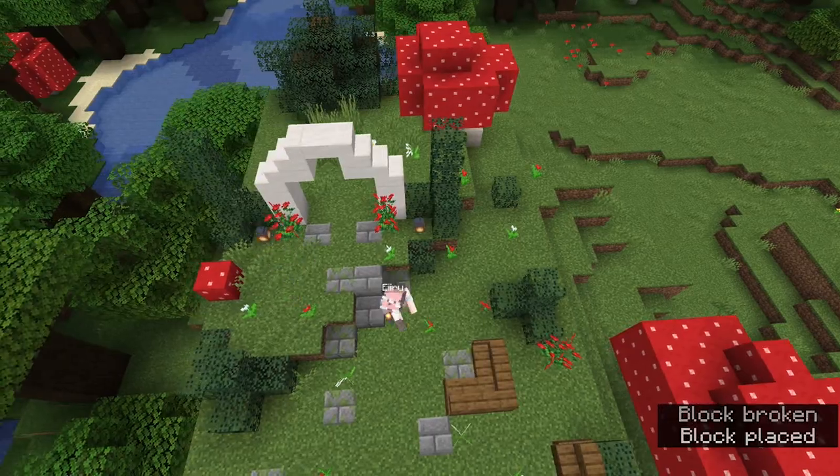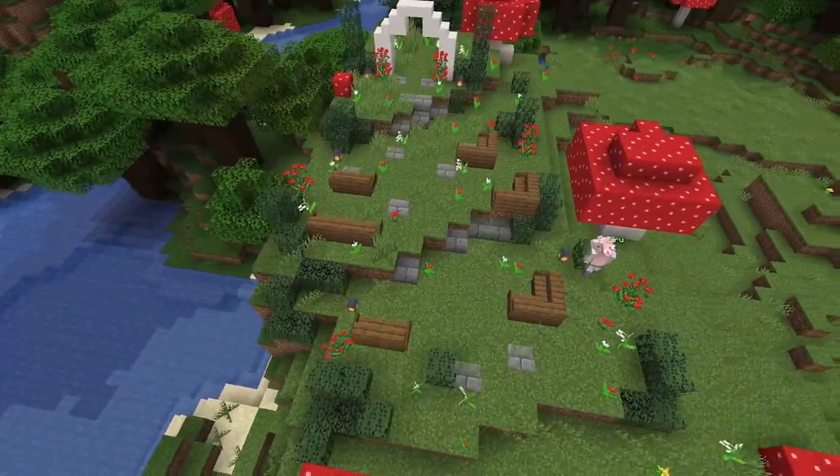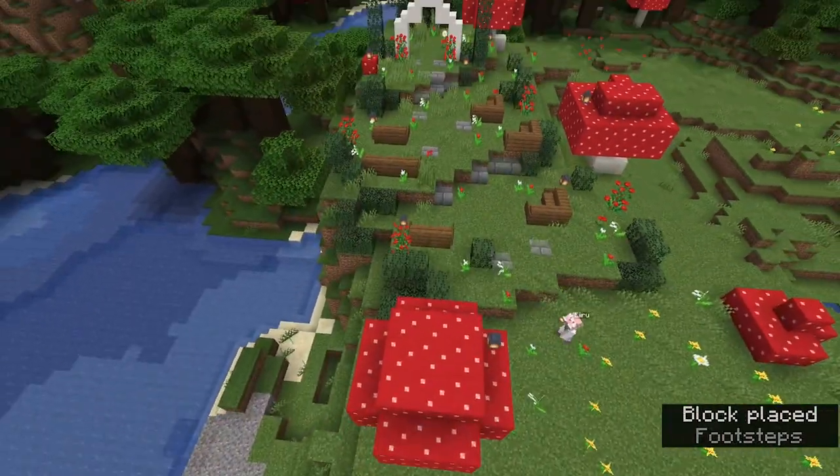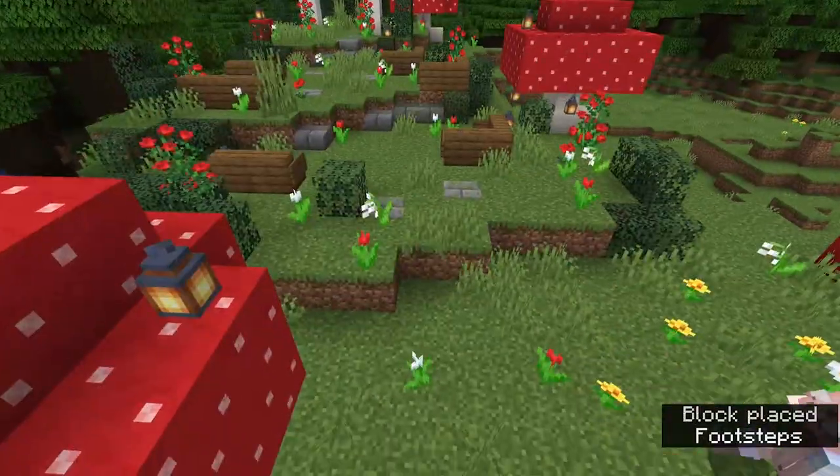Next up we're moving on to another important part of our wedding: the lights. You can just put them anywhere really — wherever you want to be lit up, just place them there.